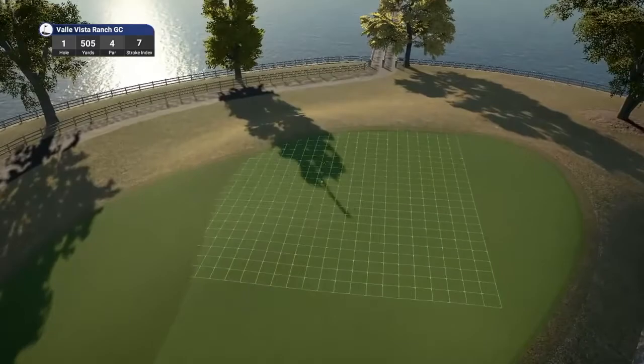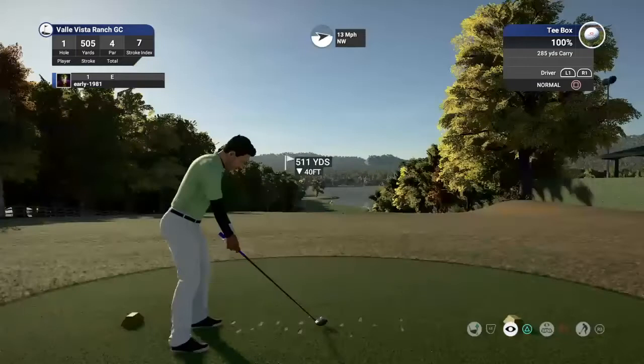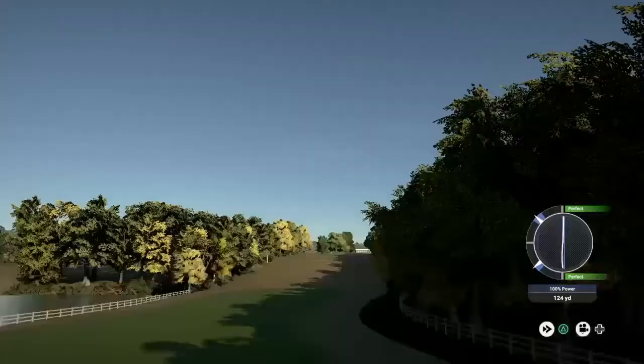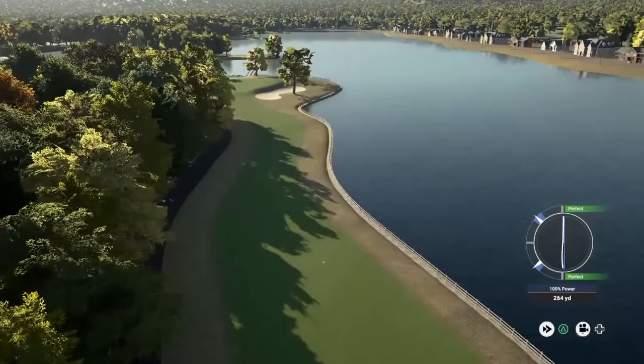Hole number one, par four, playing 505 yards, stroke index number seven. What a fantastic looking opening hole to kick off Valley Vista Ranch Golf Club. We've got 13 mile per hour wind, so just applying a touch of draw here, setting us down the left-hand side of the fairway and hoping the draw just overpowers the wind. It's a decent opening tee shot. We should end up over on the right-hand side of the fairway.